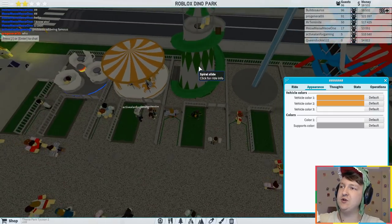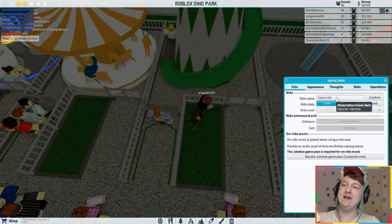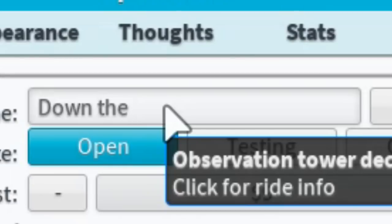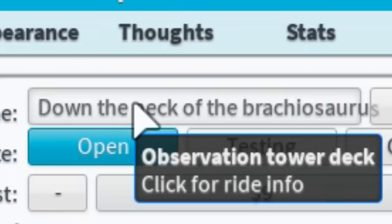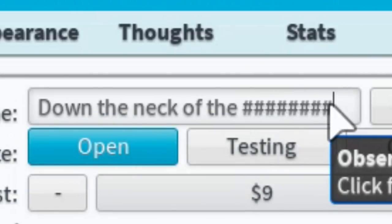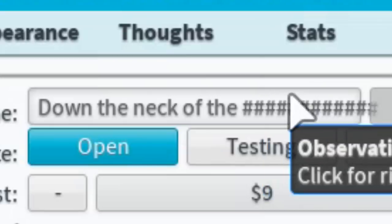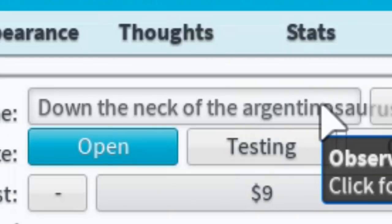The next ride is the Spiral Slide. I'm going to call it 'Down the neck of the Brachiosaurus' — but Brachiosaurus gets tagged. 'Down the neck of the sauropod' — also tagged. It's like Roblox banned every dinosaur name. Diplodocus is banned, Argentinosaurus is banned. Literally every single dinosaur name is tagged.